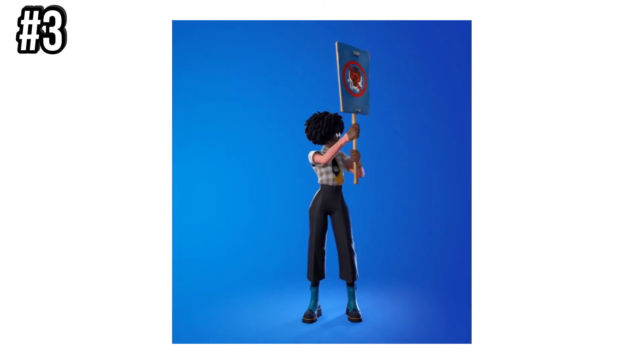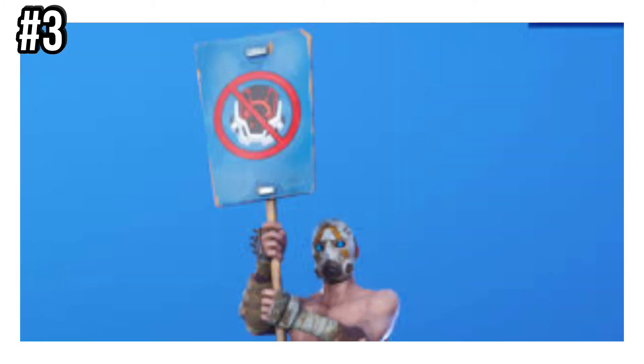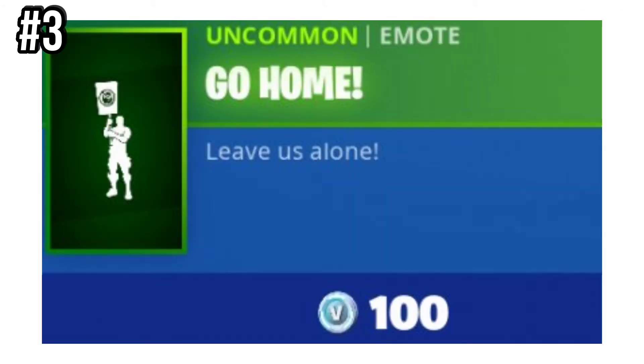Number 3 is Go Home. This was introduced in Chapter 1, Season X, and was also in a limited time item shop. This was introduced at the same time as the Welcome emote, but more people bought the Welcome emote because it was just better.